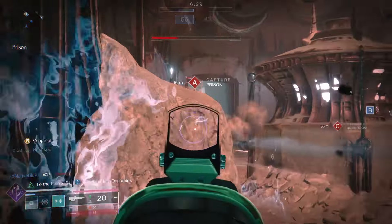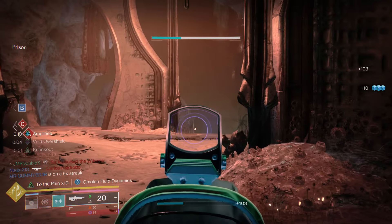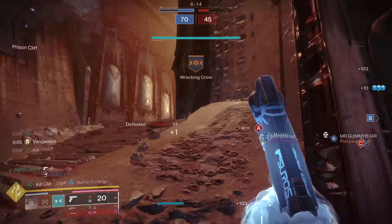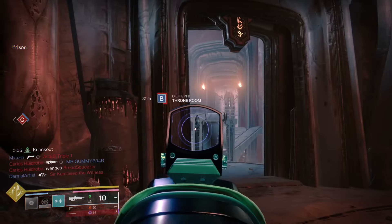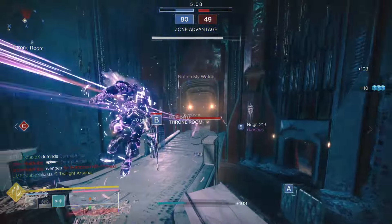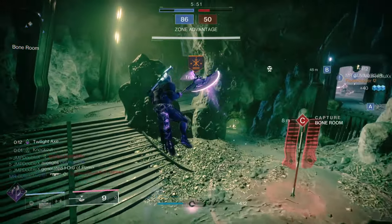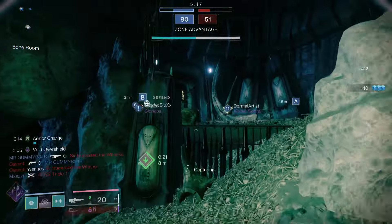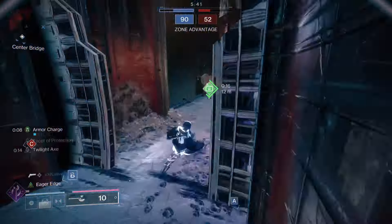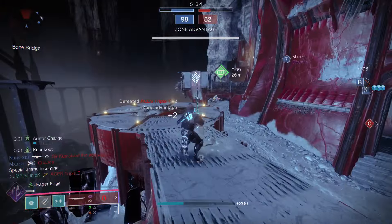My teammate has the Gjallarhorn — this guy's hella far away, he has a 340 pulse rifle. Let me see if that kills. There's a kid back here trying to use a scout rifle — no no no, come on. What the heck, this guy has no thumbs. I was hoping someone would come around the corner and I'd just smack them. Come on — very nice!